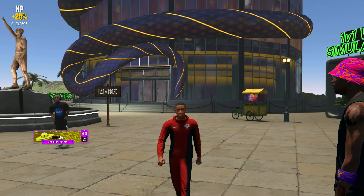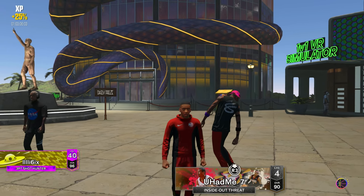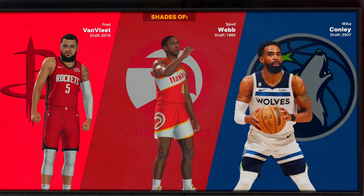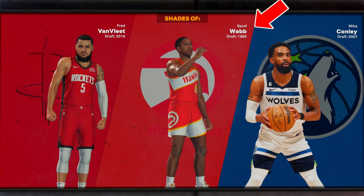The little guy is back. Spud Webb is one of the shortest players to ever play in the NBA, only standing at five foot seven. But he still has the most in his game with his crazy athleticism, being able to dunk the ball at his height. This is very rare. So in this video I made the shortest slasher build possible, and this is the best build that represents Spud Webb himself.